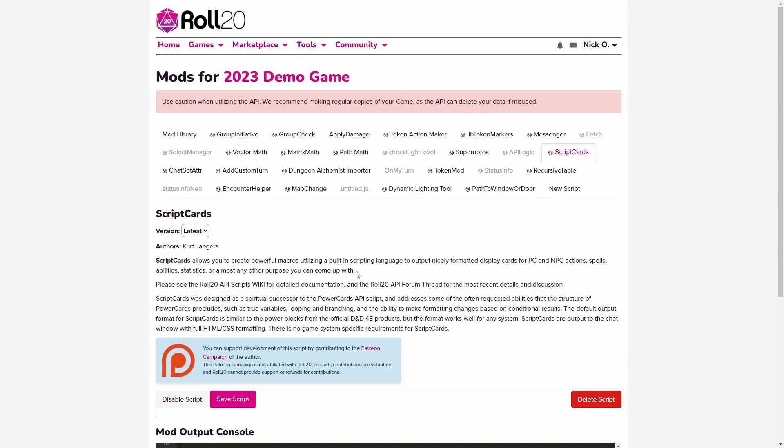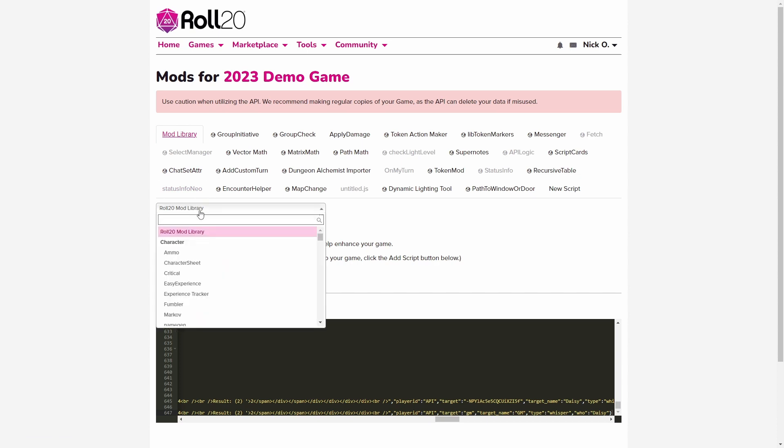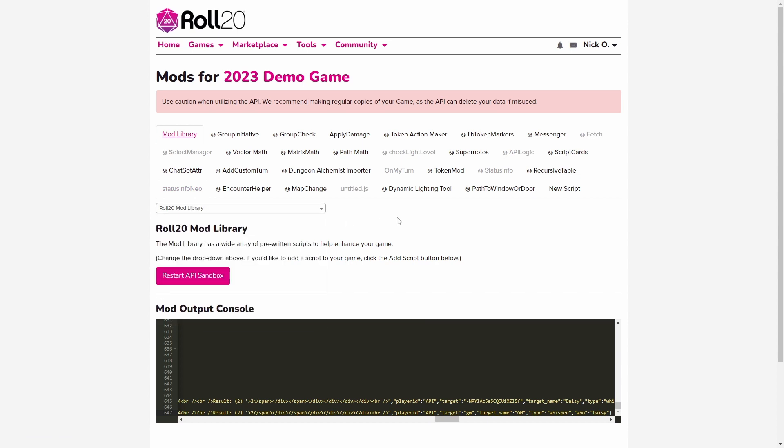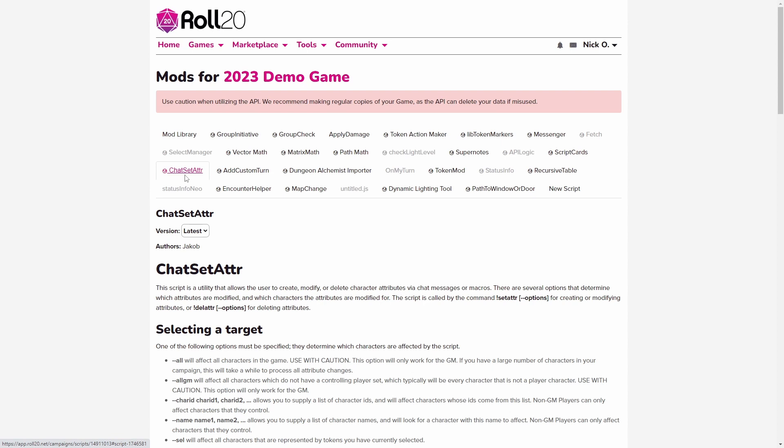The first thing we want to do is go to the mods page and make sure we've installed Scriptcards and ChatSetAttr. Both are available in the mod library — just click inside the field, start typing the mod name, and you'll find them and can add them to your game. Scriptcards, from the amazing Kurt Jaegers, handles the macro output into chat as well as the logic checking how many luck points a character has and doing the die roll if necessary. ChatSetAttr, from the amazing Jacob, is what actually changes the luck point total on the character sheet. We're going to use both together to create our luck macro.